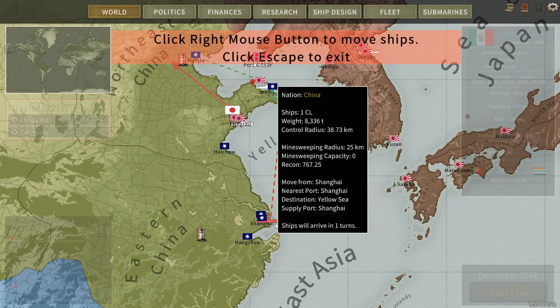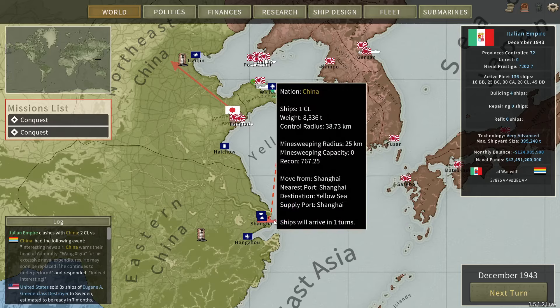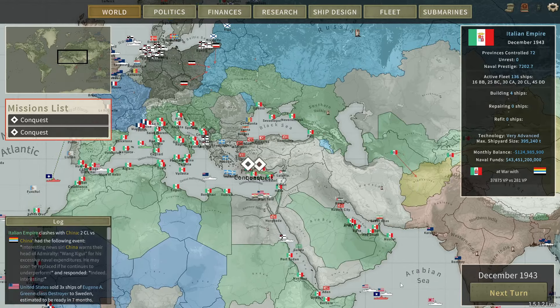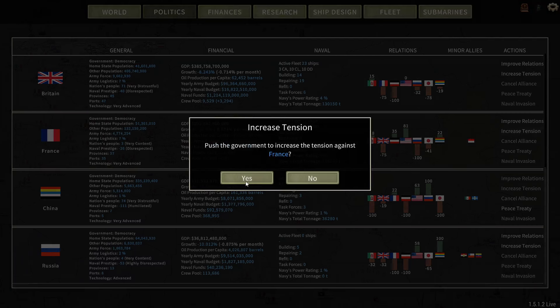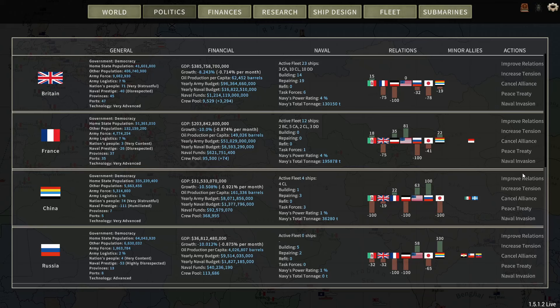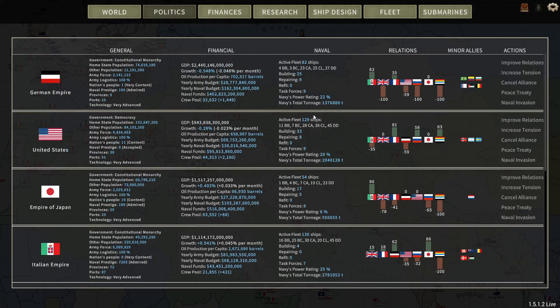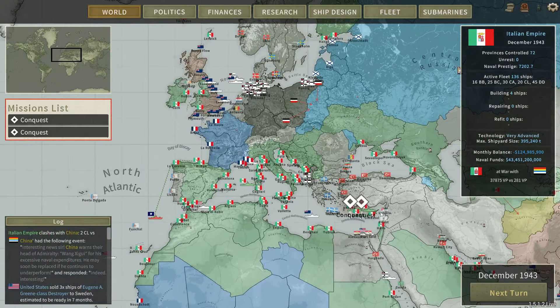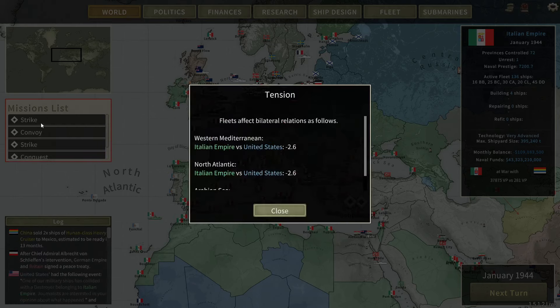Just keep sailing back and forth and not getting any contact with this single light cruiser — kind of annoying, not gonna lie. That's well — I remember I increased tension with France. How's my relationship with the US? Minus 35. They have quite a hefty fleet — would be fun to fight. 1944 now. Alright, we actually have a convoy battle.